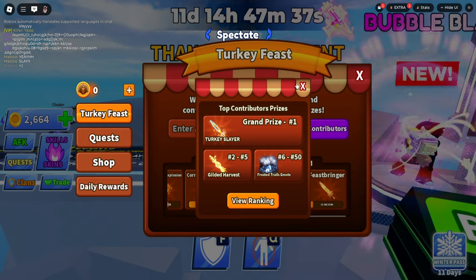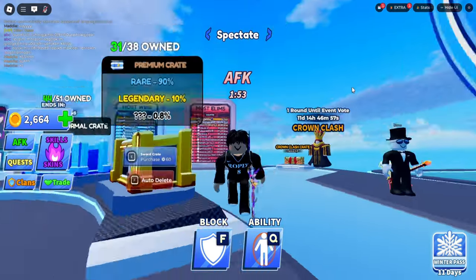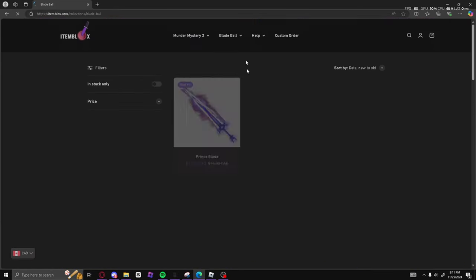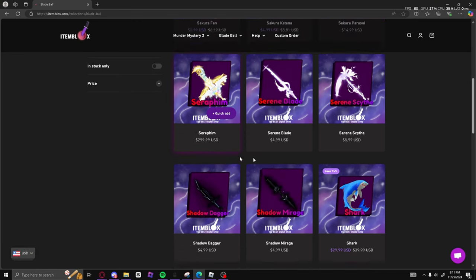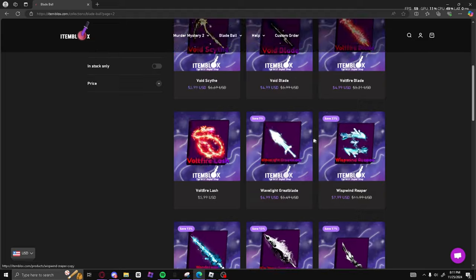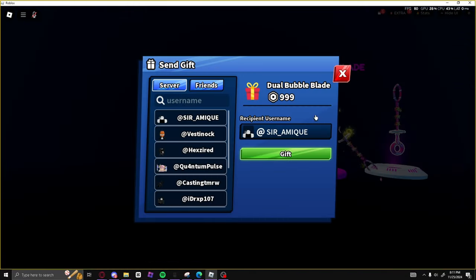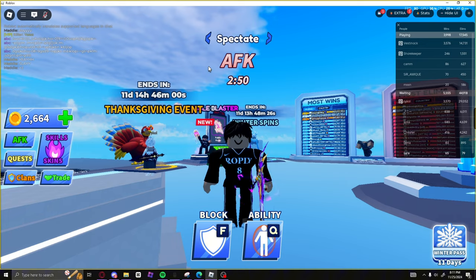Before I continue, I want to introduce you guys to an amazing website called itemblocks.com. It's a site where you can buy MM2 and Blade Ball items for super cheap. For example, the Prince Blade is $9.99 USD and there's also the Seraphim Shark — you can get a bunch of cool weapons off their website. They also have discount codes and a gift shop, where you can get items cheaper than buying Robux directly.